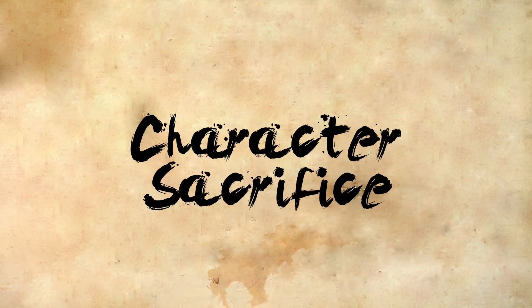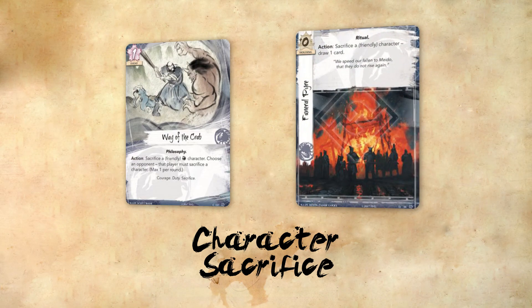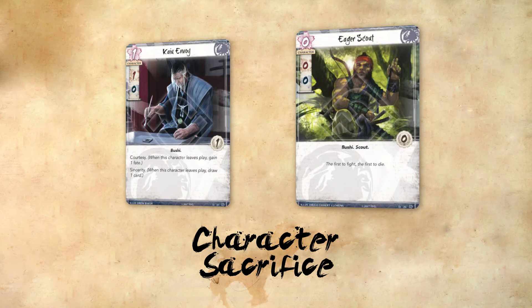Being the ones that stand against the Shadowlands, Crab believes a great deal in self-sacrifice and giving oneself to the greater good. Steadfast Witch Hunter and Stoic Gunzo are characters that require you to sacrifice others for powerful effects — a way to ready characters so that they can continue defending or give them additional strength. Funeral Pyre and Way of the Crab allow you to sacrifice characters for additional utility in the forms of card draw and removal.